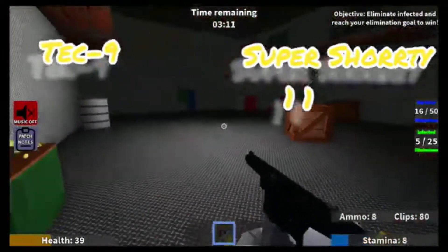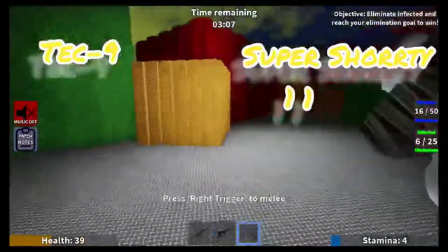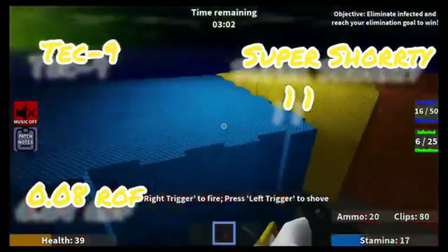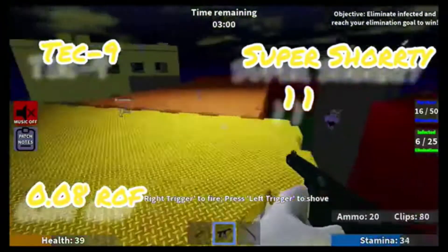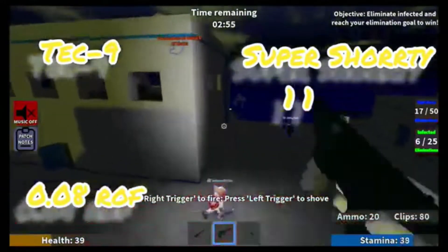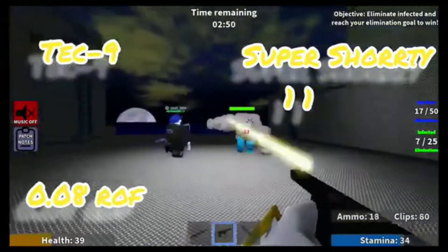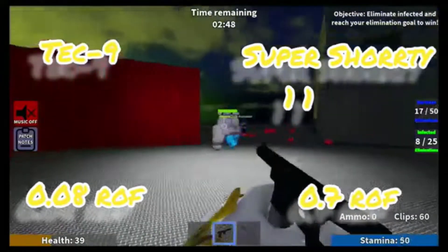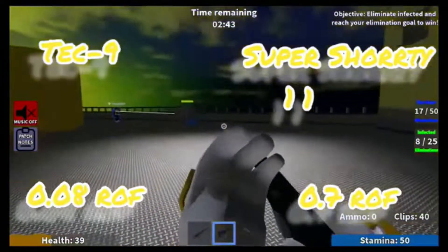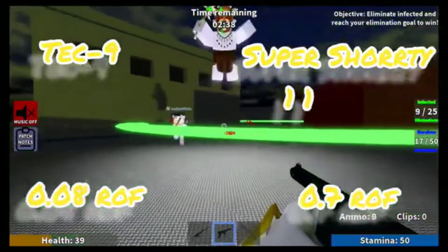Now the next challenge is rate of fire. The Tech N9ne has a rate of fire of 0.08, meaning you will shoot crazy fast, killing infected with ease, but you will run out of ammunition quite fast. The Super Shorty has a rate of fire of 0.7, meaning you still shoot infected fairly fast, but not fast enough to actually kill them efficiently — you'll take a lot longer, which means you'll die faster. So the Tech N9ne finally gets a point.